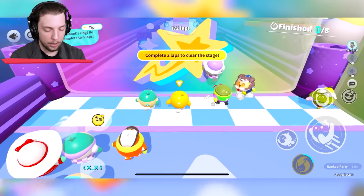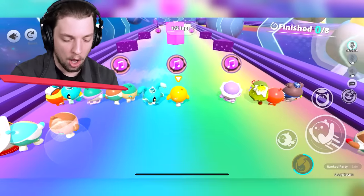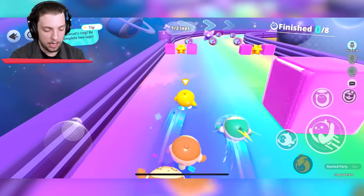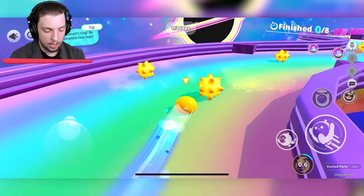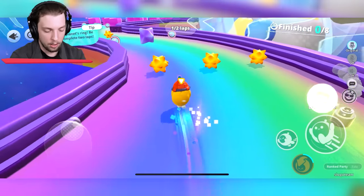Okay, we've got a race here — complete two laps to clear the stage. Go! We are straight off, we've got some crazy speed right here. We don't want to hit anything. Going into ball mode is probably good. We just took some damage, but we're still in a good place.